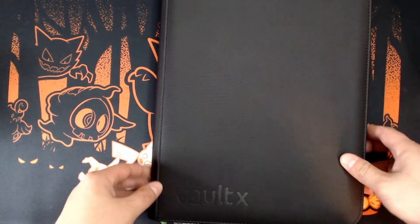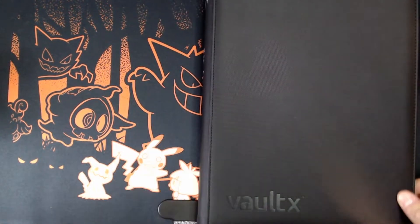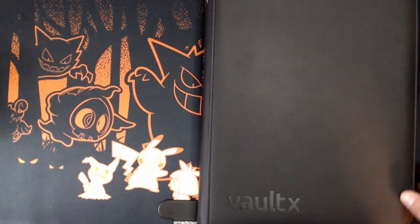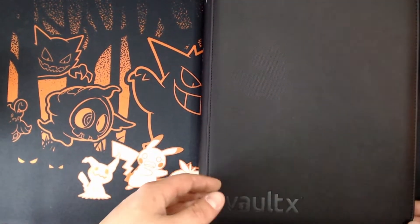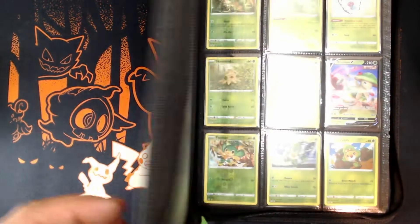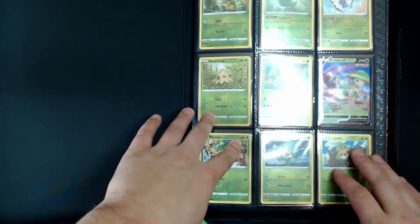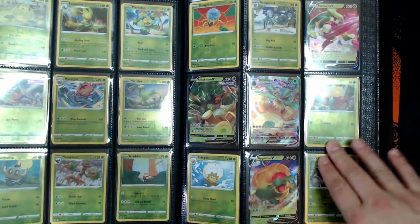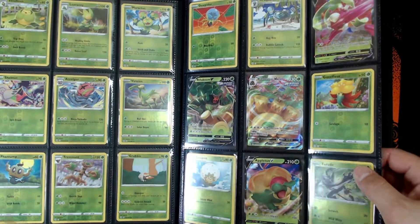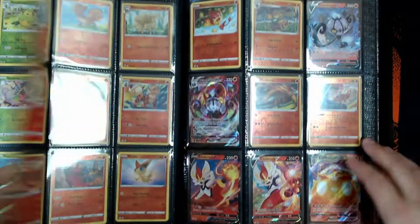What's up everyone, haven't done this in a while because I haven't had any to do, but we're back. We got a couple to do — this is one of them. Master set, like comment subscribe. We got Fusion Strike here for a master set binder. I might be missing a reverse rare or two, not too sure. Some people won't call it a master set if you don't have every promo, but to me it's a complete set — I'd call it a master set.